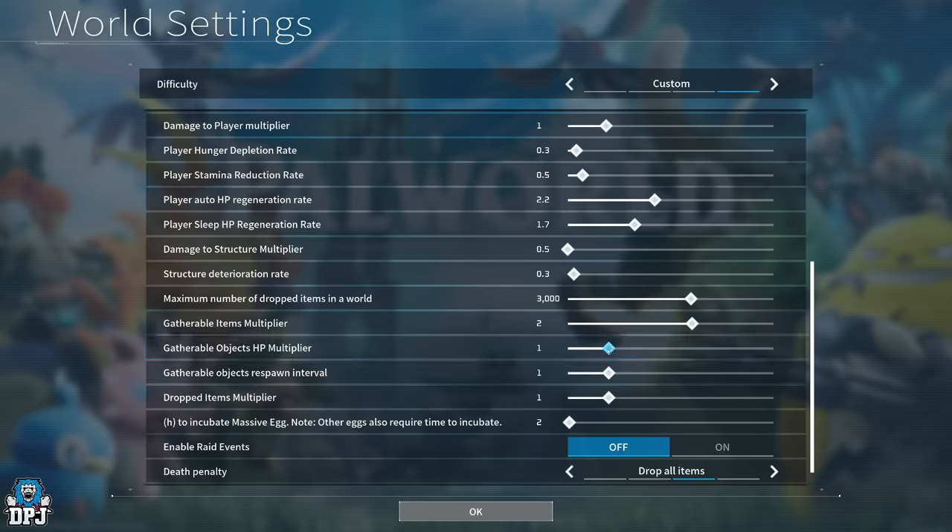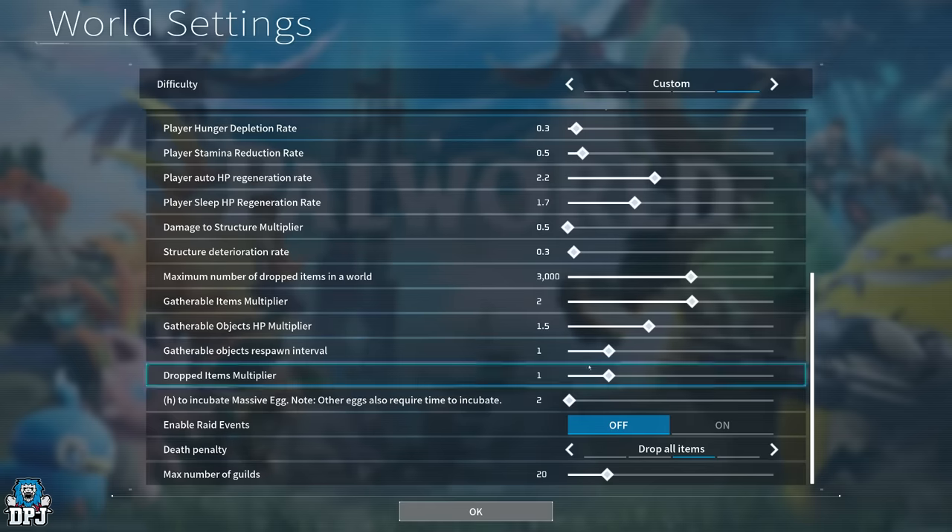Gatherable items HP multiplier: I think 0.1 is probably fine here — if it feels off come back and change it. Gatherable items respawn interval: if you build a base near trees and rocks, those resources will respawn — the rate isn't super slow but not massively quick either, so doubling it seems about right. Dropped items multiplier: I'm honestly not sure what this one does — if anyone knows, let us know in the comments below.